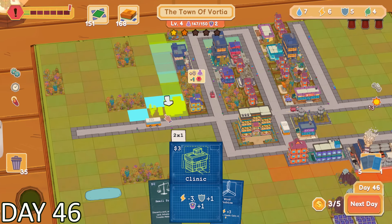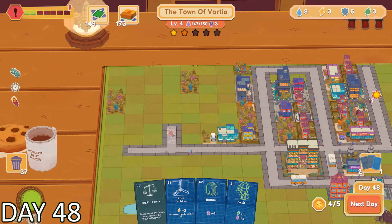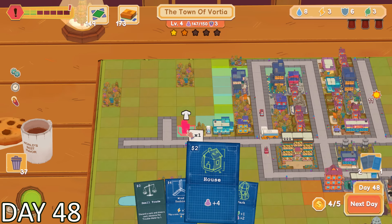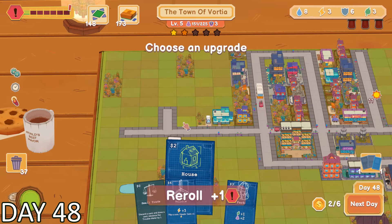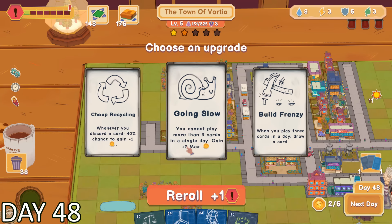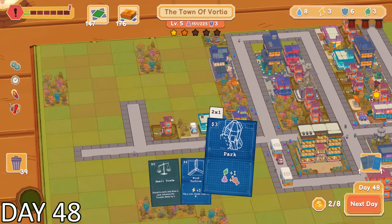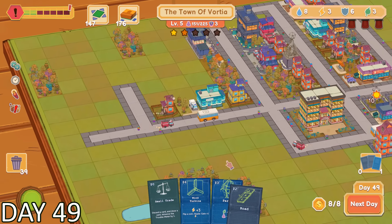I had then looked into placing a clinic, which increased my security and added another police officer to the force. I was really trying to focus on increasing my city's daily income. The turbine that we had received blueprints for required 6 coins to build, but I unfortunately had a limit of 5 coins per day, so we couldn't even build the wind turbine if we wanted. That was when an upgrade caught my eye — I was able to increase my daily income by 2, but I would only be able to place down 3 structures every single day. I had chosen this, and was now sitting at 8 coins per day.